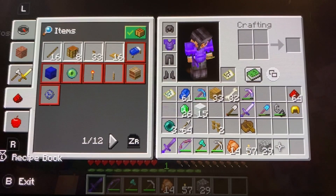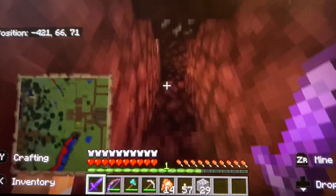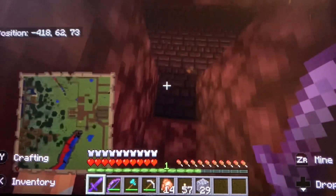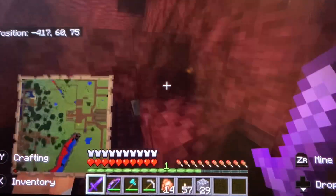I didn't realize I brought blocks, actually. Well, I did realize — I just didn't realize it was smarter to use them for blocking the Wither Skeletons off.